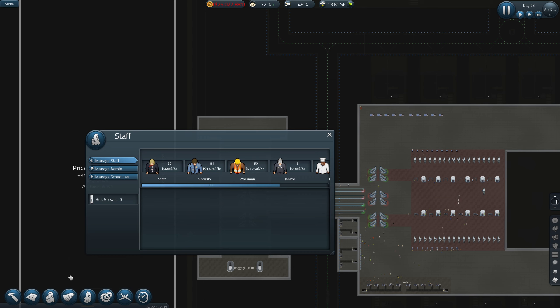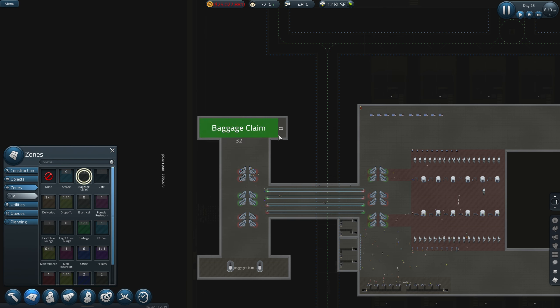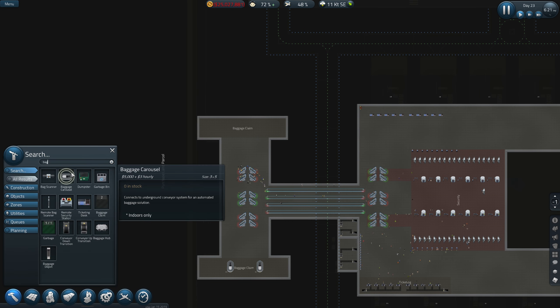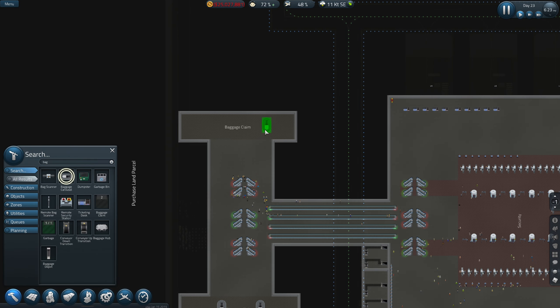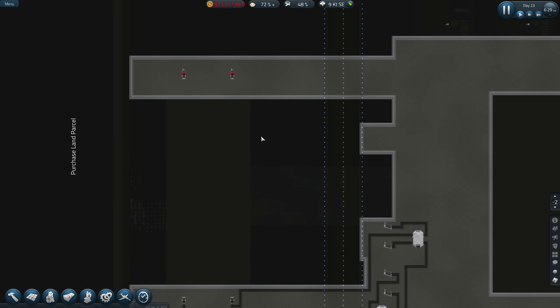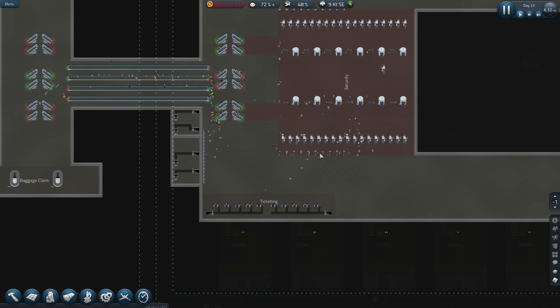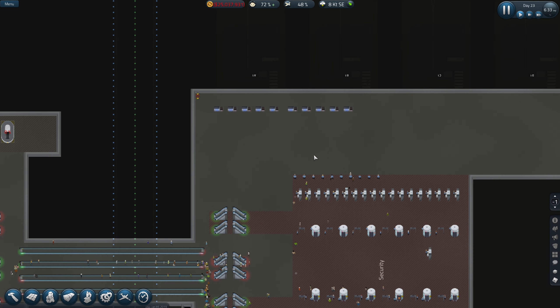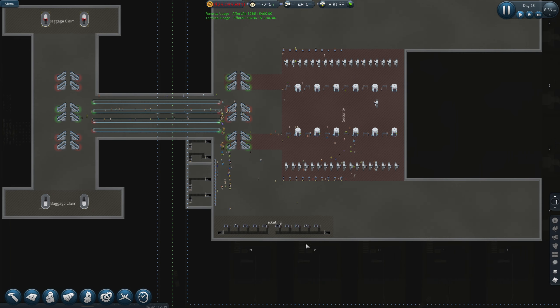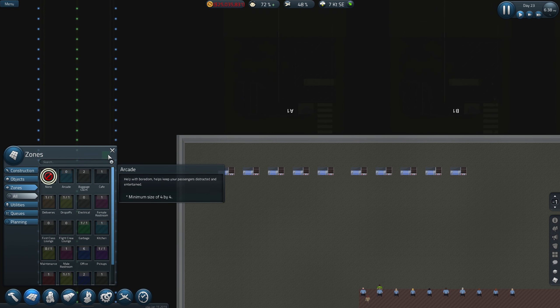So first of all let's mark this up as a baggage claim zone. Get rid of that bit there - that's now done. I'm going to replicate the other side, we've got two lots of five. Let's see how we do this then, because it's got to be similar. I'm going to get rid of that bit at the moment - I don't know why I've left that like that.